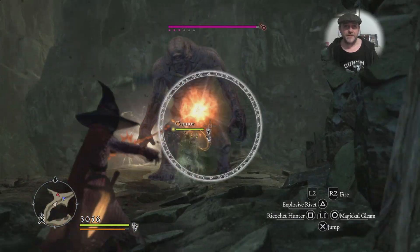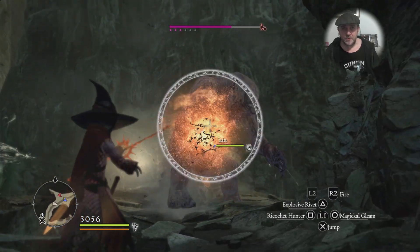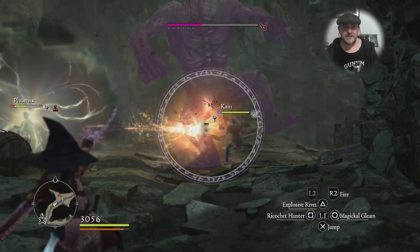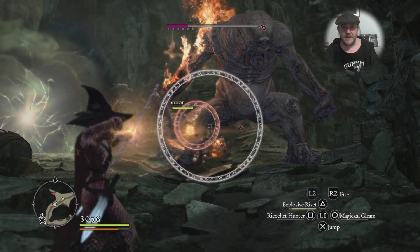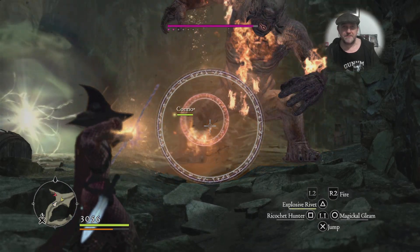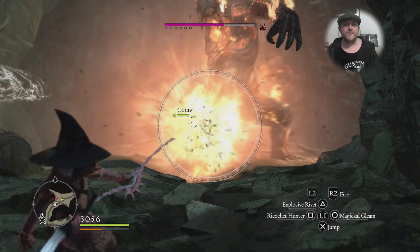There's a snow harpy fluttering about behind him, which I'm trying to take out with my ricochet, which isn't really working. You know what — they're attacking his lower limbs, so I'm going to light the lower limbs up with exploding arrowheads so it can do double damage.